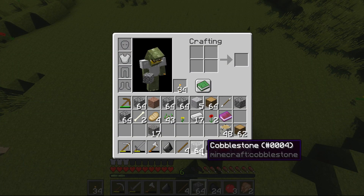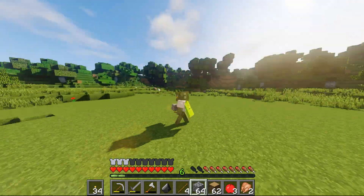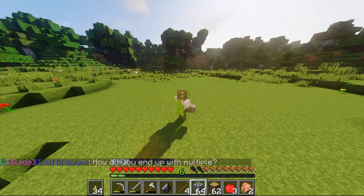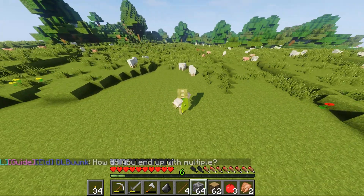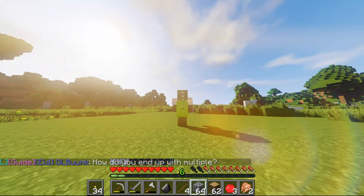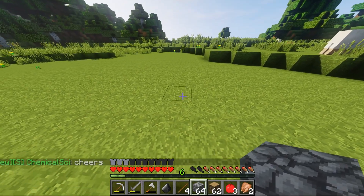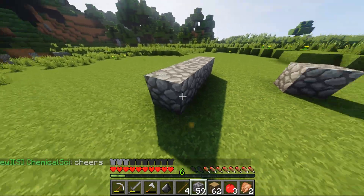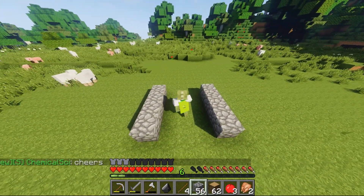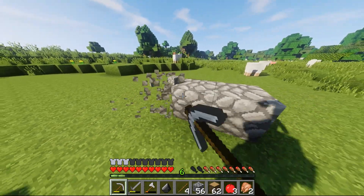I'm gonna take my wood out. Now what shape and direction do I want it facing? I think probably towards the water over there. I'm gonna want at least a three-block wide entrance with a little walk in here - I might want to make it a bit closer over there actually.